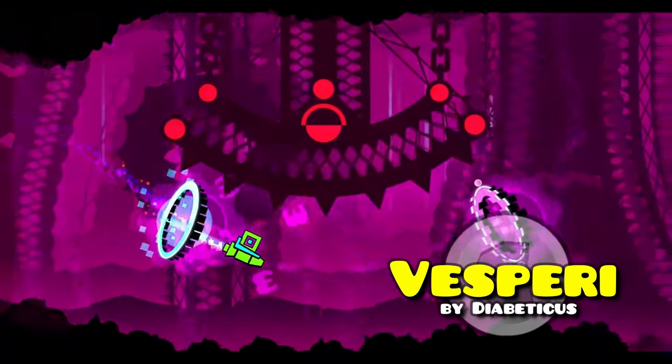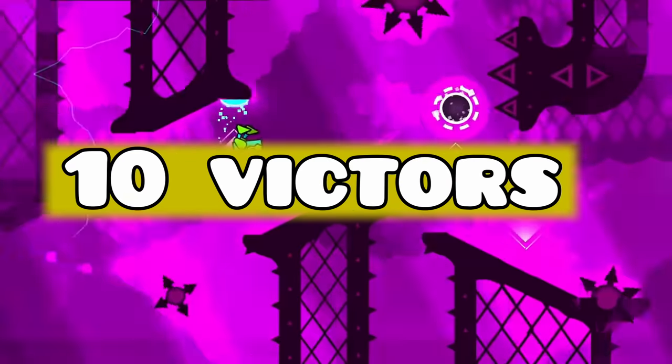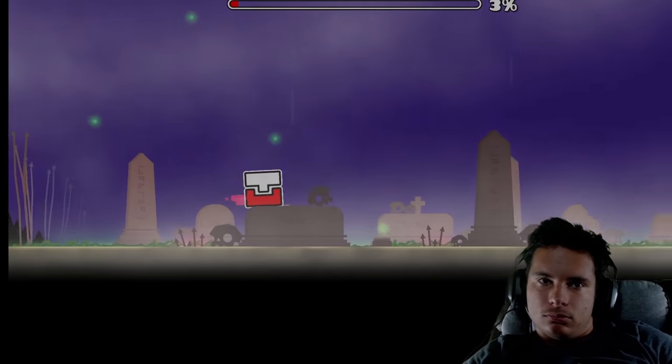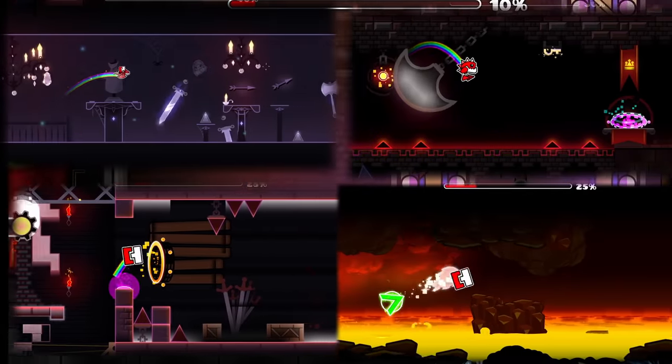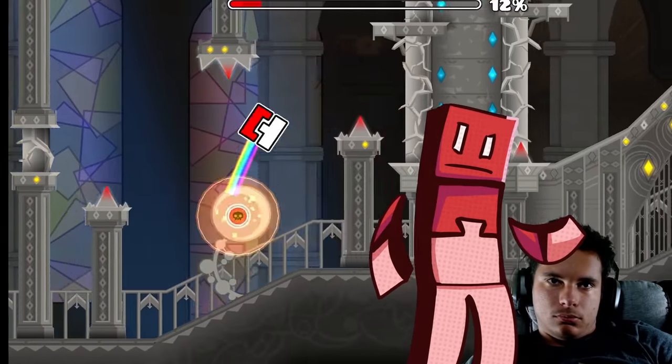Vesperus is another level with interesting hidden routes, and it's worth noting that at this point we'd be lucky to see even 10 people legitimately have the coins of these levels. The final level I have to beat for this challenge is Castlemania, an open world Geometry Dash level with a ton of routes — but only the three boss routes give me a coin.